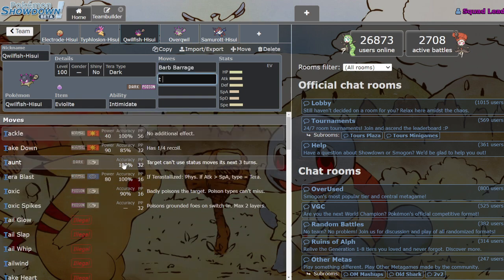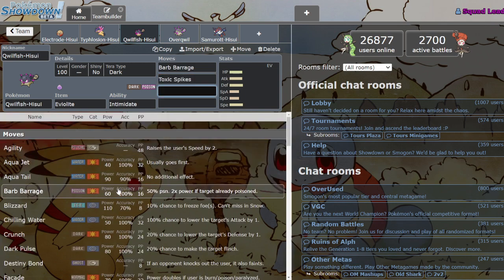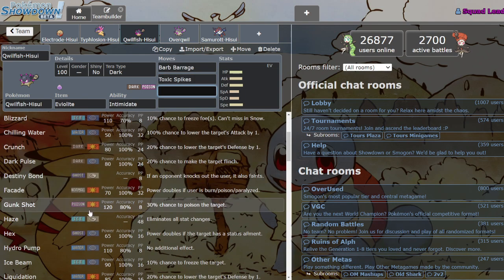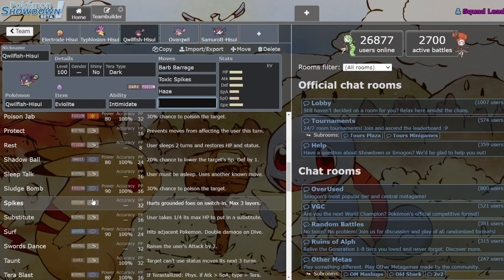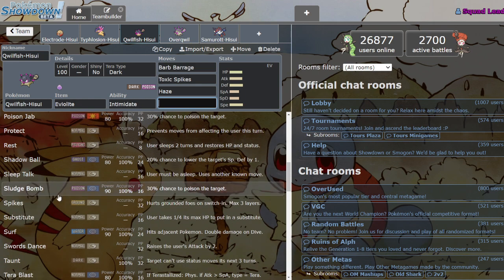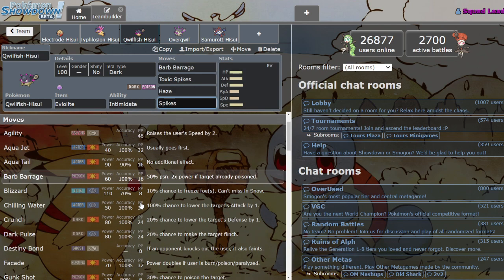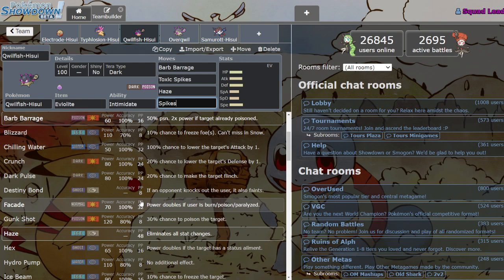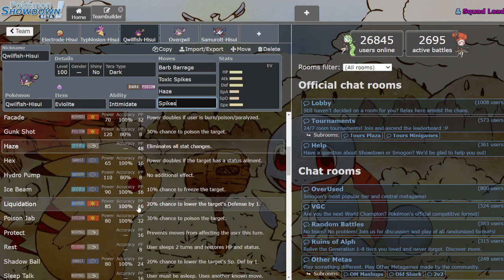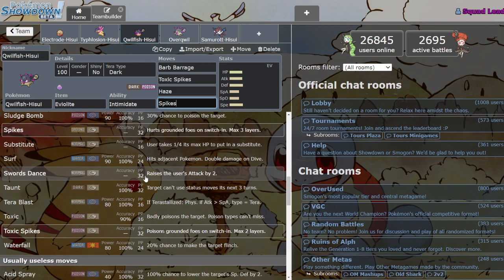You could run Barb Barrage with Toxic Spikes and then Haze just in case, plus Spikes for double hazards, maybe Taunt. The main drawback for this Mon is it doesn't have any reliable recovery, and you can't run Leftovers because the whole point is the Eviolite. Besides that, this is definitely going to be a super interesting and fun Mon in low tiers — it's probably not going to make that big a splash in OU, but he's cool with a lot of neat stuff going for him.